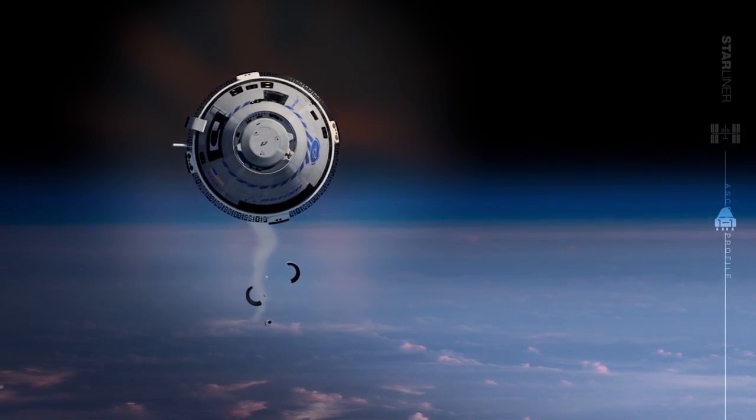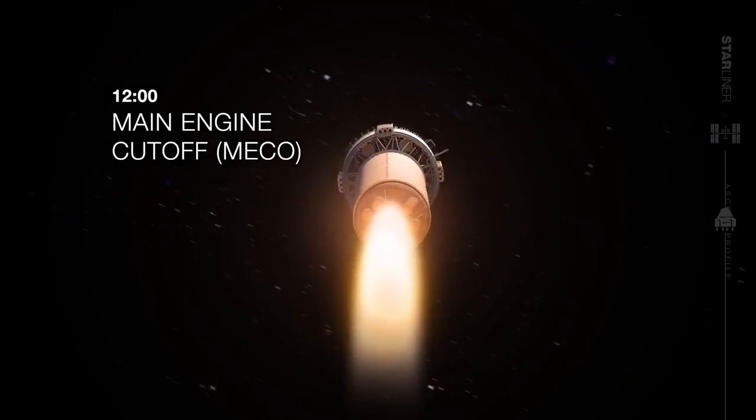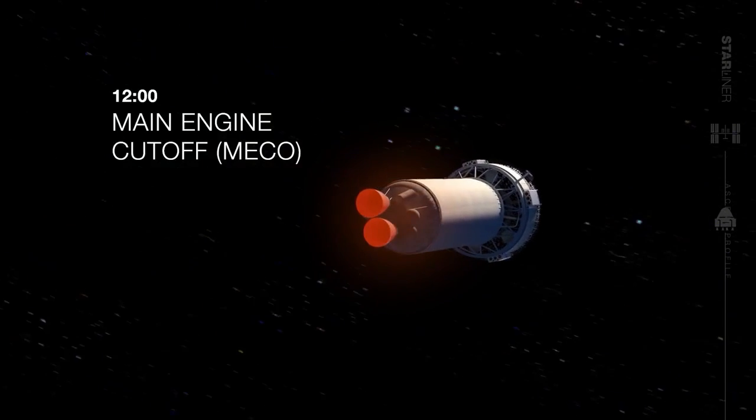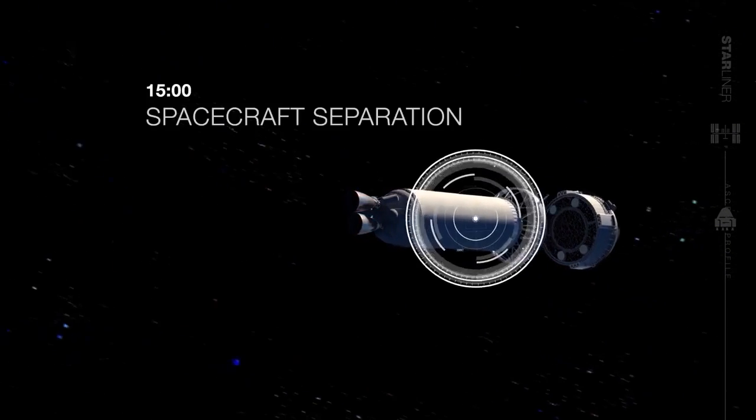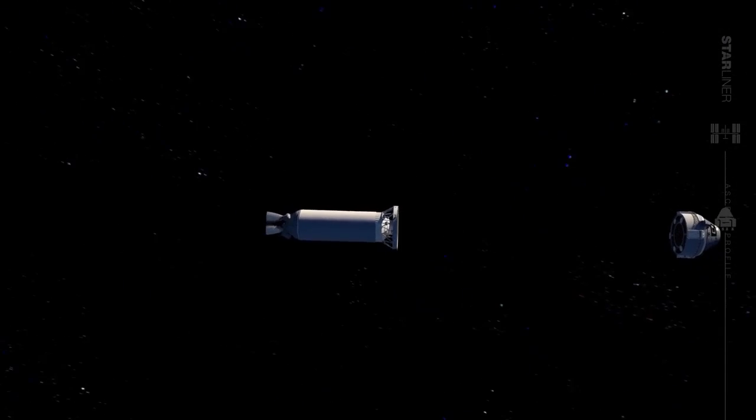After a long 6-plus minute push from Centaur, main engine cutoff, or MECO, happens around 12 minutes after liftoff. Then, when Centaur successfully separates almost 15 minutes after launch, ULA's job is done.